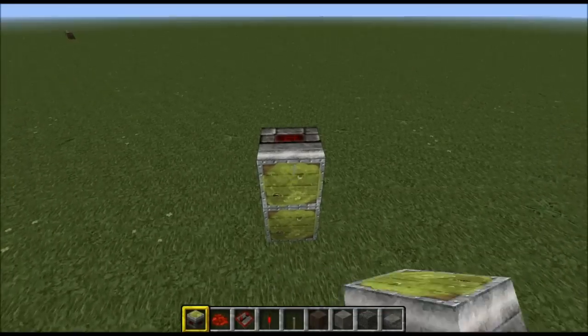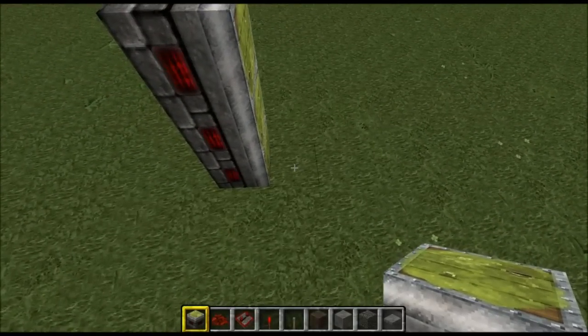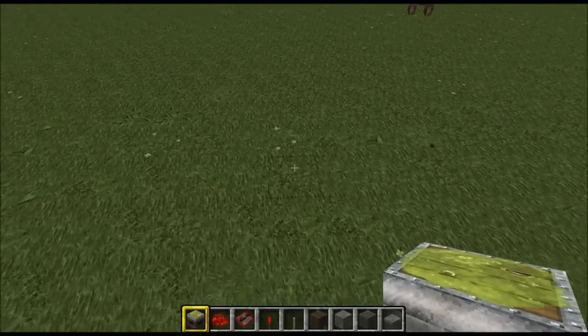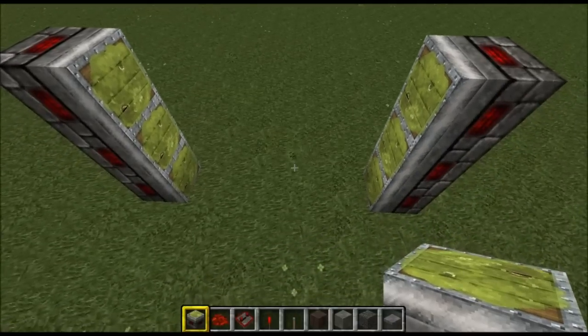One, two, three. Now from there we want to count four blocks — one, two, three, four — and on the fifth block we want to add three more sticky pistons facing the other three sticky pistons, like so.